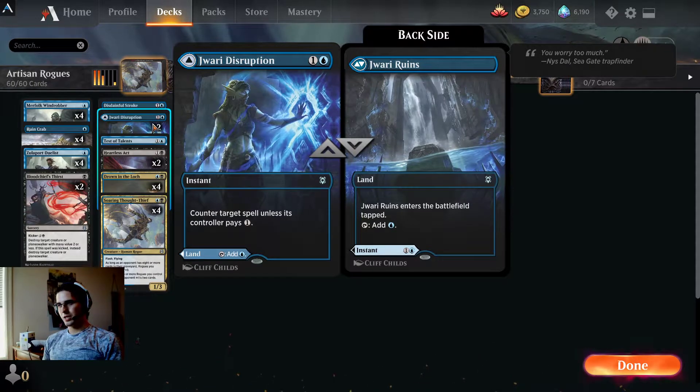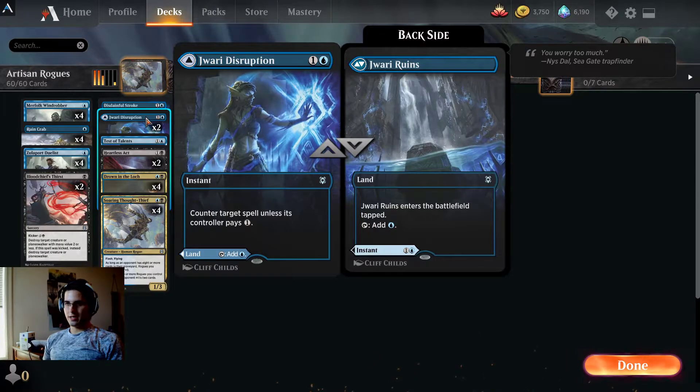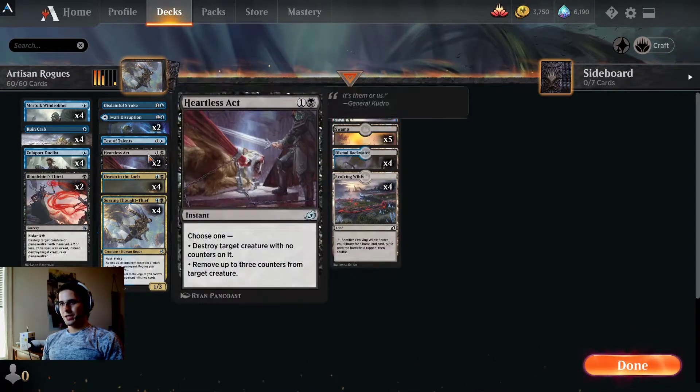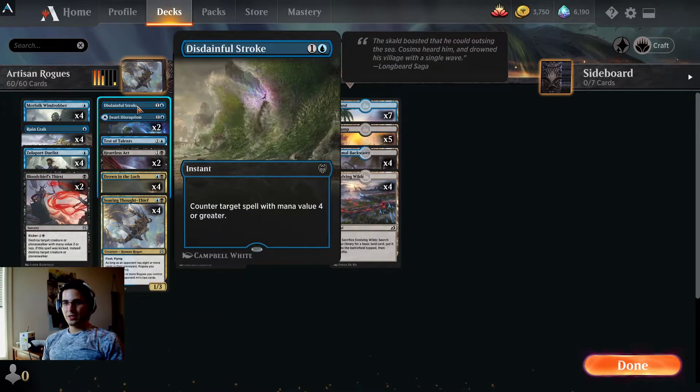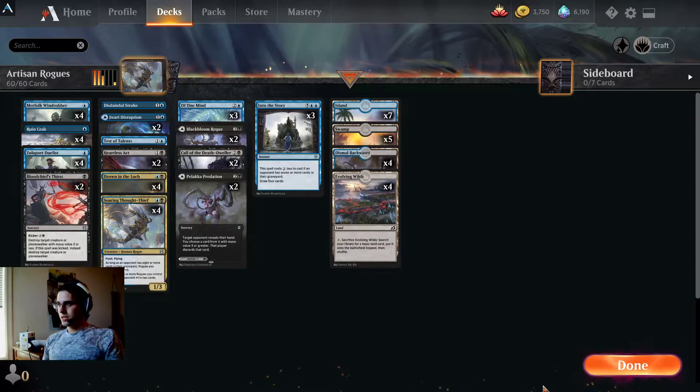Jawari Disruption — tapped Blue Land or a Censor, not too bad at all. The rest is unchanged: one Test of Talents, two Heartless Axe, D-Stroke, some Bloodchief's Thirst for a bit more removal. That's the deck. No sideboard, because Artisan is a best-of-one format in Arena. Let's go try it out.